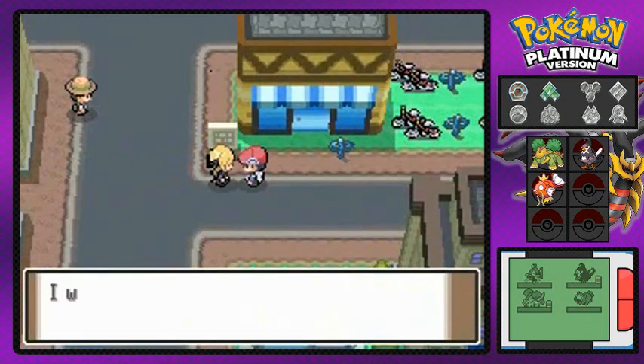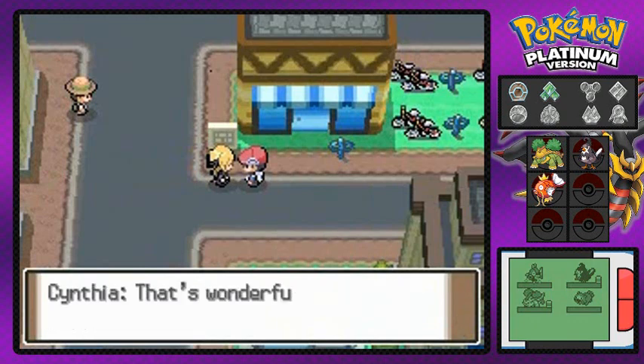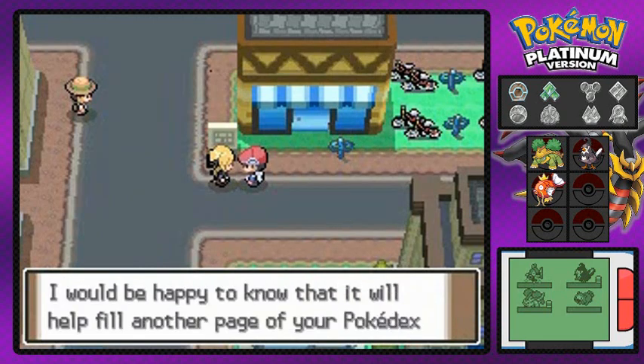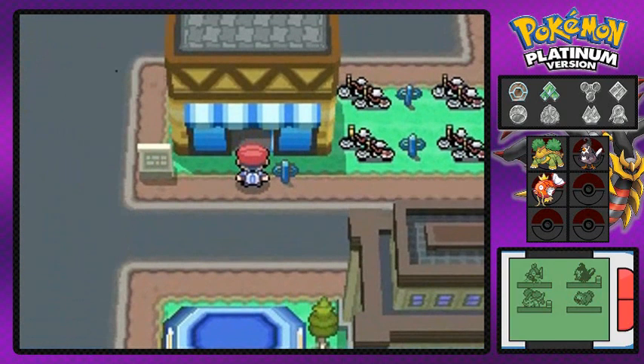It's Cynthia, and she was looking for us. She wanted to give us a Pokemon egg, and would you look at that — that Pokemon egg will be part of our party. She found it while traveling and thought of us. Bye bye, can't wait to see you again!